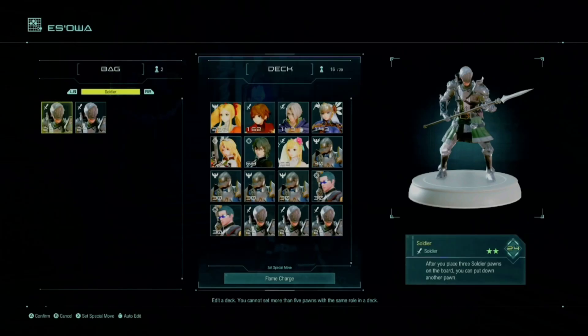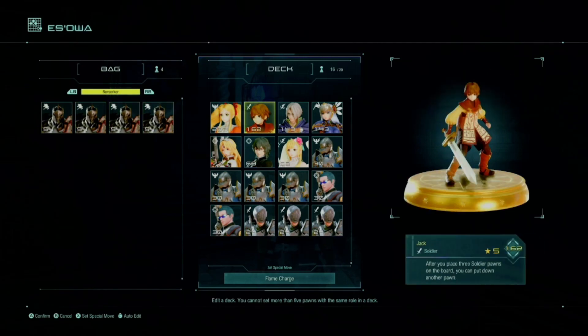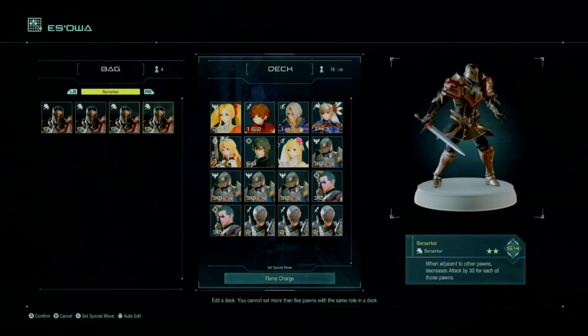The first thing you want to do is edit your deck and remove all the berserkers. You want 15 to 16 cards. Make sure you have all your level 5s, level 3s — take all your high level cards and put them in.